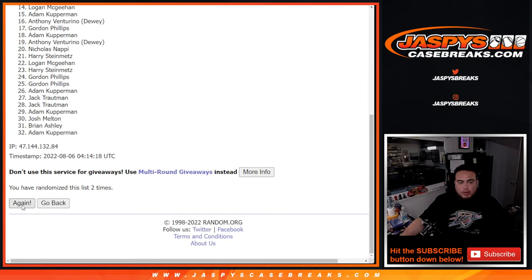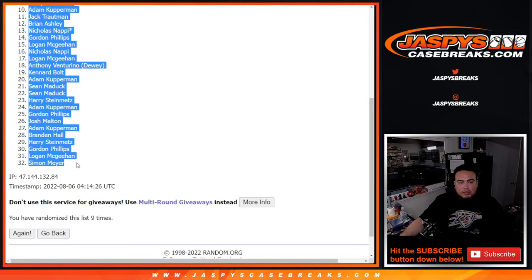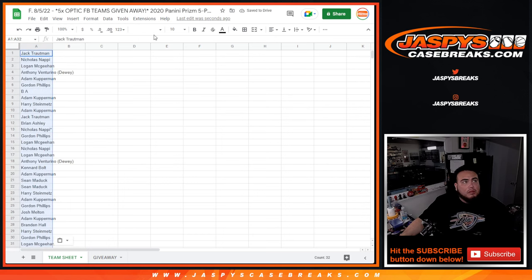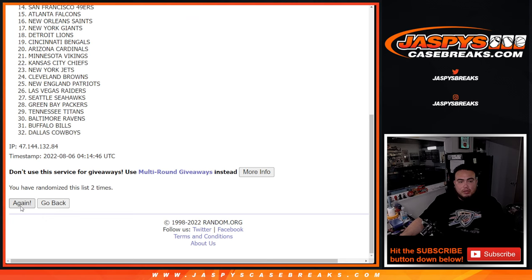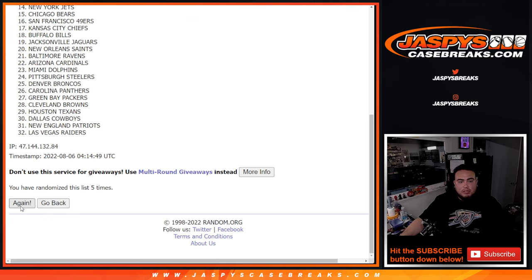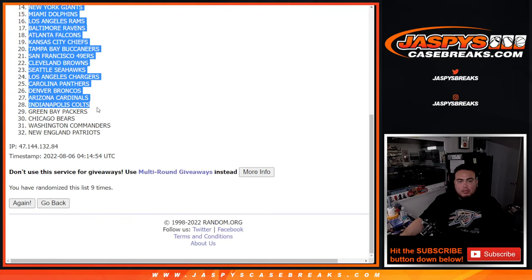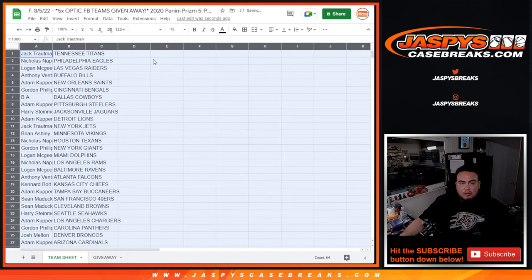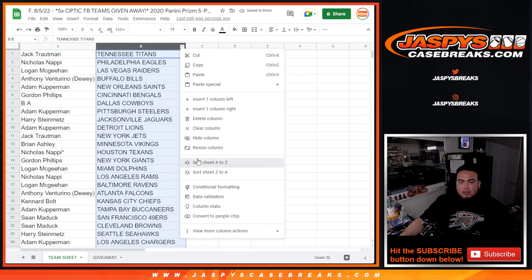One, two, three, four, five, six, seven, eight, nine. Pack assignment done. One, two, three, four, five, six, seven, eight, nine. Titans down to the Patriots. So stick to what you got, guys — quick little pack filler, no trades.